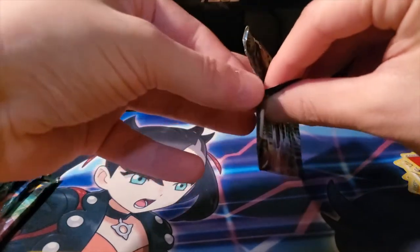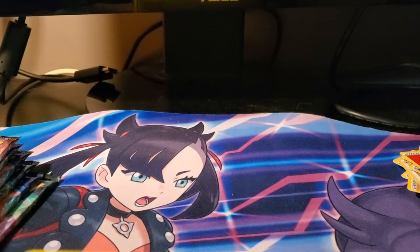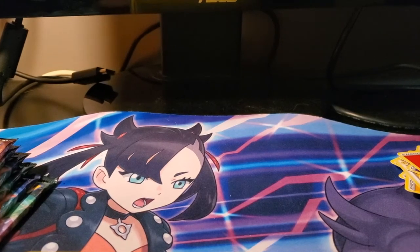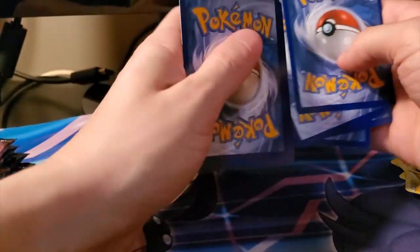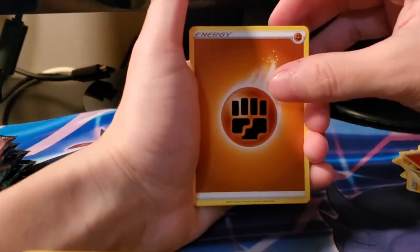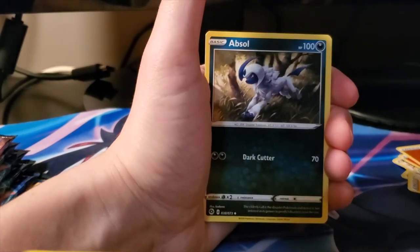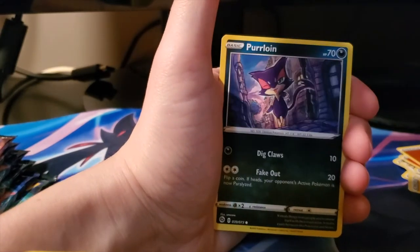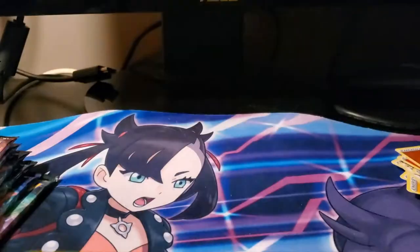This is the final pack for Spikemuth. We got our Rainbow Rare Piers out of a non-Spikemuth pack, but Piers is not going to play by the rules unfortunately. So we're going to cry ourselves to sleep tonight with these Champions Path boxes. We got a Fighting Energy, Victini, Absol, Great Ball, Ekans, Purrloin, Sizzlipede, Full Heal, Trubbish, reverse Rockruff, and a holo Marnie.